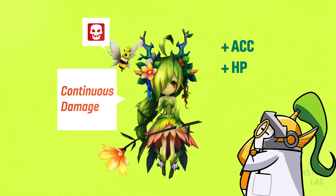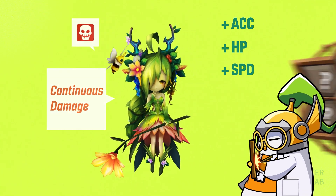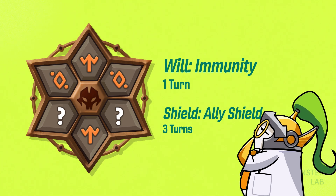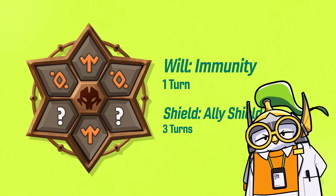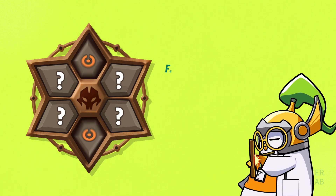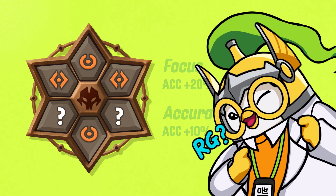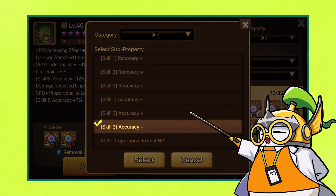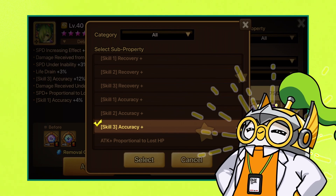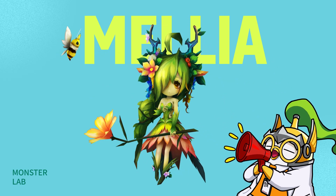Don't let her HP suffer too much — she still needs a bit of that to endure enemy attacks. Adding some speed is always good too, since you'll need her to keep attacking. For runes, I recommend Will and Shield. Immunity and Shield will help Melia stick around long enough to land at least one more DoT. If you're struggling to get the accuracy, try equipping Focus or Accuracy runes. For artifacts, anything with Skill 3 accuracy will be the best option.